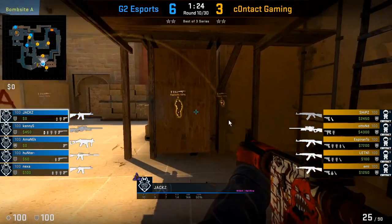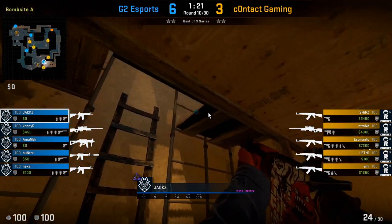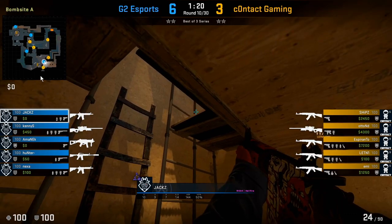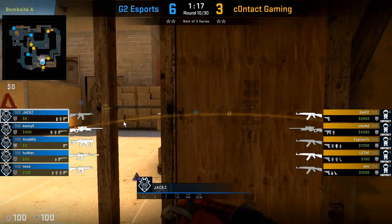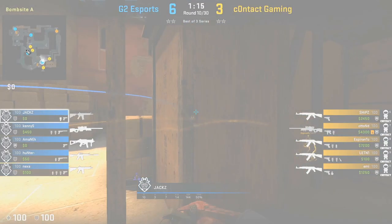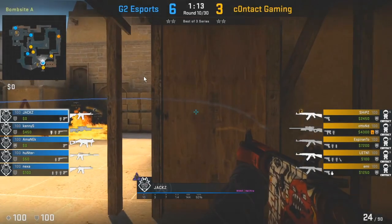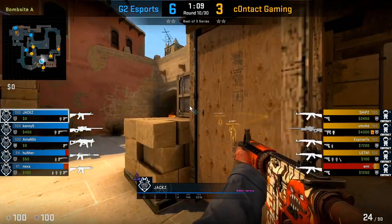Here the T's are trying to dry walk out ramp. He's not trying to commit too much to this fight — he wants to put enough pressure so the T's don't get too much space, but at the same time he wants to make sure he doesn't die. So he trades some utility, staying alive long enough so teammates can either help him or make a play elsewhere on the map. He waits for his teammate to throw a flash before re-peeking ramp.